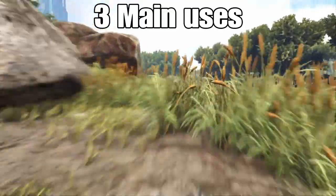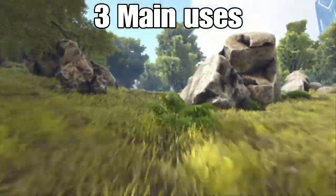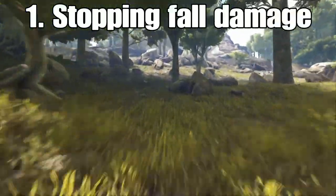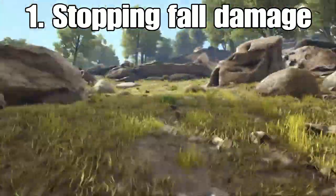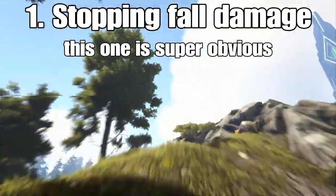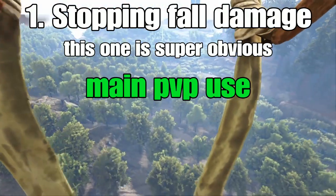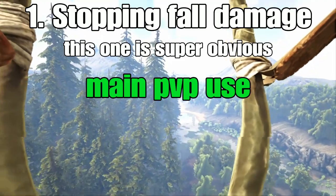I can think of three use cases for parachutes. The first one everybody can identify is stopping fall damage — it's very obvious that's what parachutes are for. If you're on a flyer, going around cliffs, or playing PvP where flyers can pick you up, it's a great opportunity to carry parachutes. As long as you have one and pull it soon enough, you shouldn't die from fall damage.